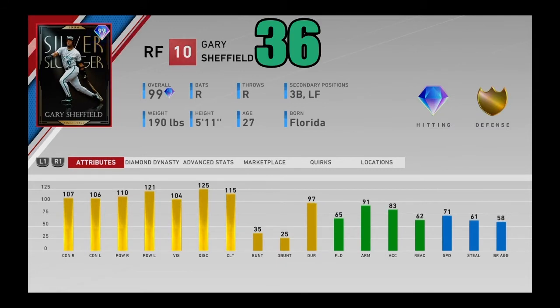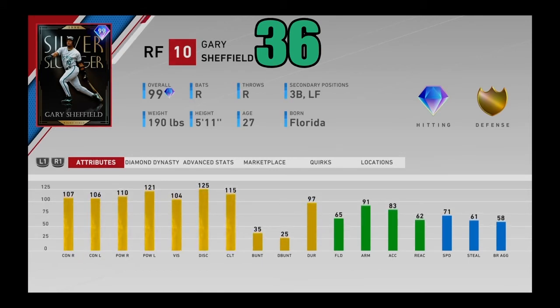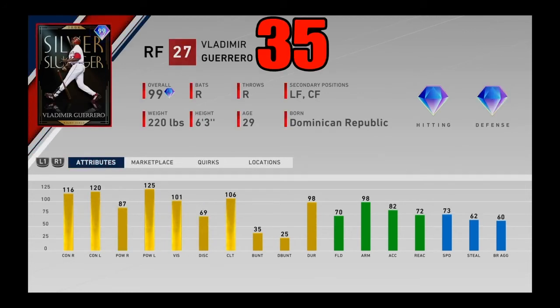At number 36, I got 99 overall Gary Sheffield from the National League Collection at the beginning of the year. Sheffield is not going to bring a whole lot of fielding — only 65 — but he's got 91 arm strength. Sheffield is there for his bat. He absolutely rakes. I used this card and he was just a flat-out beast. His swing can be a little hard to get used to, but once you do he hits tanks — especially against lefties. Good vision, good stats against righties as well, pretty decent speed for a right fielder. He can play the two corner outfield spots plus third base. Coming in at number 36.